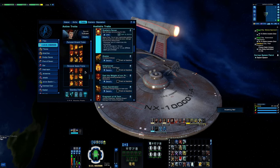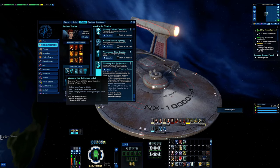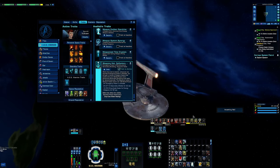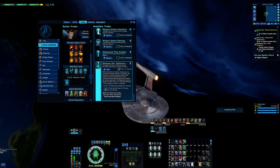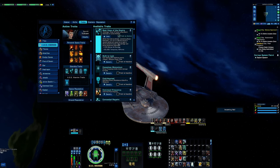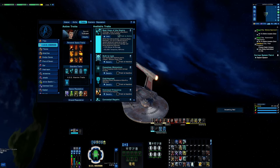For starship traits we have Weapons Hot, Deflect a Full from the Inquiry — this turns you into a mini tank and gives 12.4 fire cycle haste for energy weapons, which is really nice. Best Hope of the Empire, from the Mirror Dreadnought, gives 10 percent bonus damage and 50,000 temporary hit points with no cooldown. When you hit Fire at Will with Beam Overload, you have a pretty good chance of it rocking.